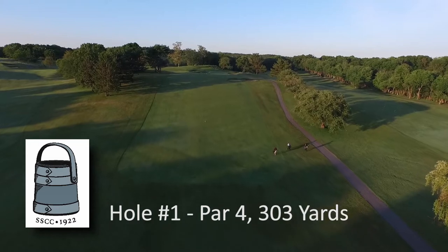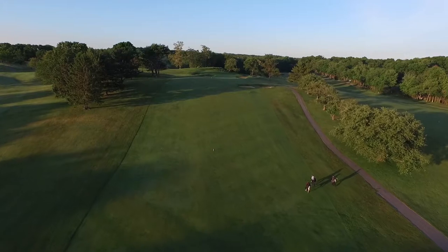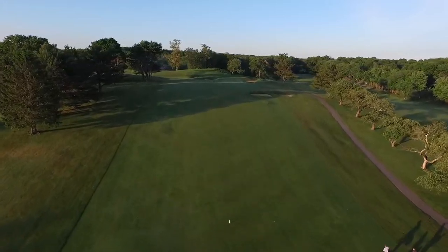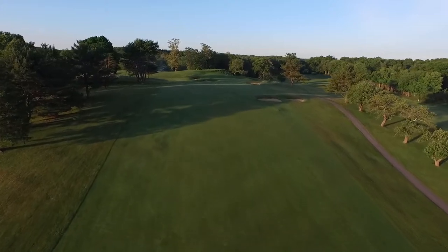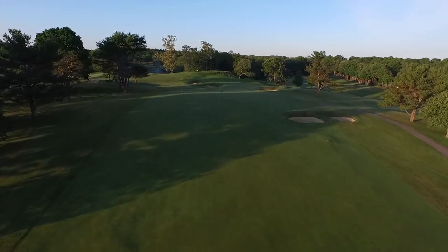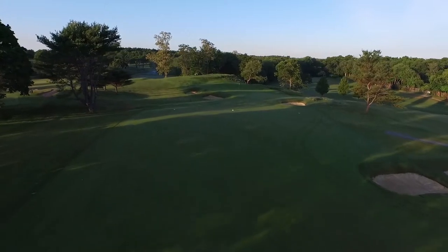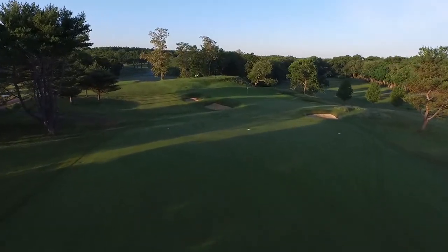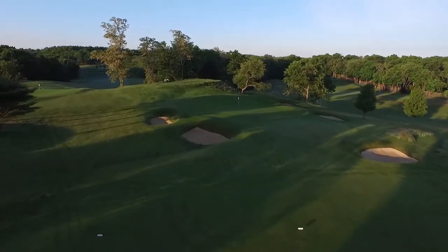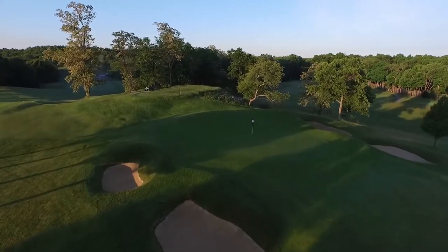Hole one, par four, 303 yards. A benign start to your round, but don't let the yardage fool you. Play your tee shot about 200 yards, which will leave a short iron into a difficult green. The green slopes away and to the right as you approach. Avoid the large front bunker on the left. Back right location of the hole is the easiest to get to. All others, just get on the surface and two-putt, and you'll be off to a great start.